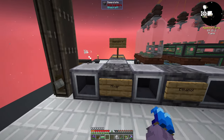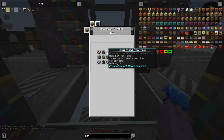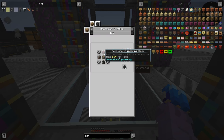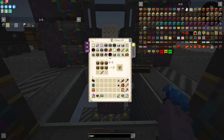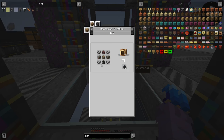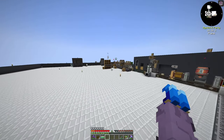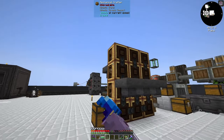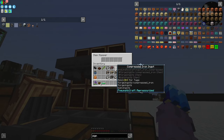Now we've got to set up all of these machines and get them filtered. The basis of all these machines is the machine frame, made in the mechanical crafter — it's compressed iron, light engineering blocks, redstone engineering blocks, heavy engineering blocks, and pretty machine frames. The heavy engineering blocks require overcharged iron, so I went ahead and made 16 more just in case.